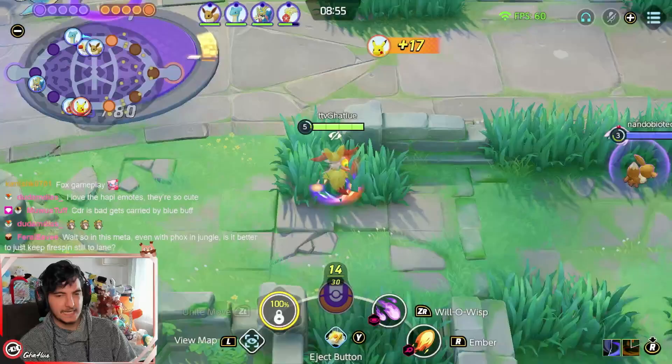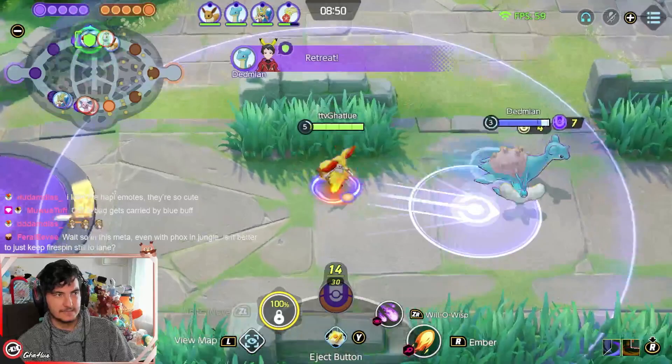When you play jungle, Delphox is a really high scaling character. It's not really as good in the early game — you need level 6 and level 7 to at least make something happen.